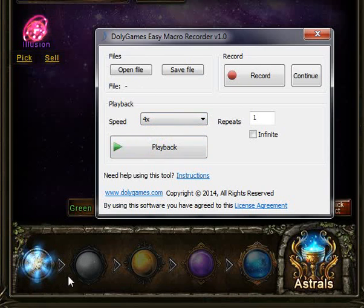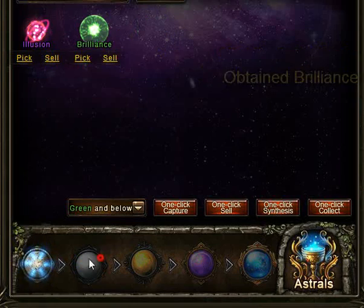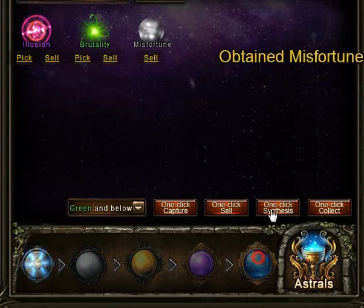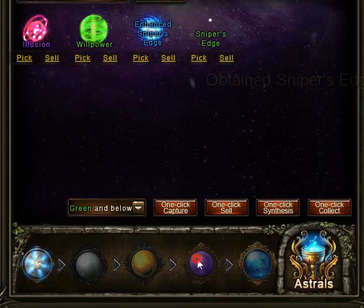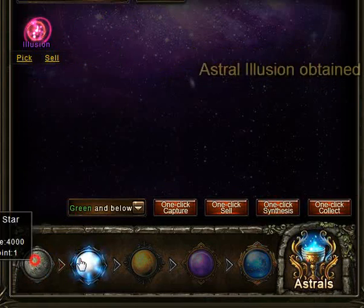I like to run it at maximum speed — four times what I recorded — although it goes much faster than the game can handle. Let's put it on infinite and play it back. The program does all the clicking now — I'm not clicking anything. You can see it's very fast, just clicking and spending the gold.